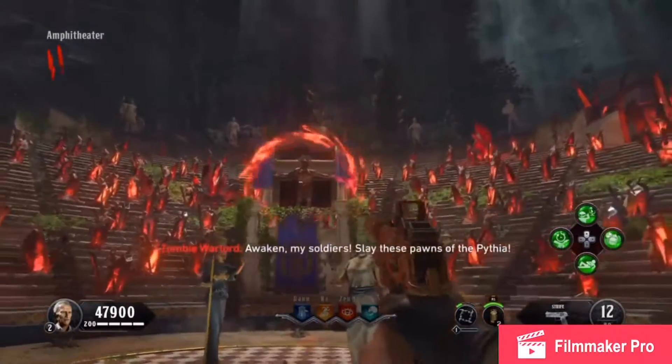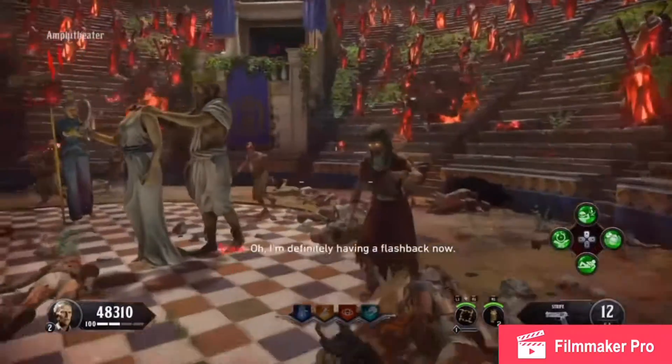Complete the lockdown by headshotting the three skeletons and then waiting for Pegasus to come in and kill all the zombie reinforcements.